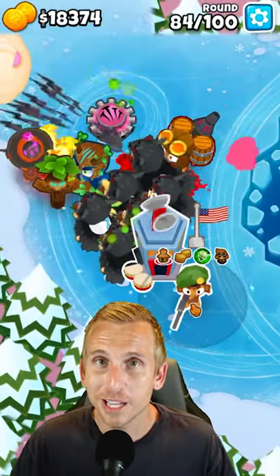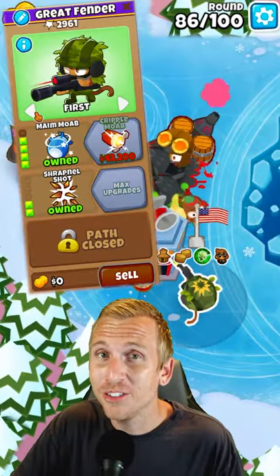Then upgrade your village to an MIB. Then place a sniper here, upgrading to a 420 and changing his targeting to strong.